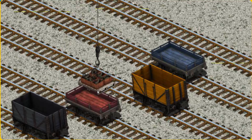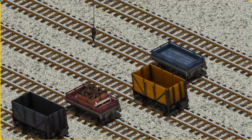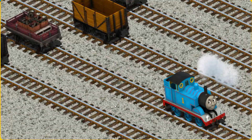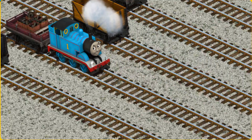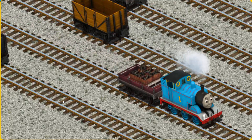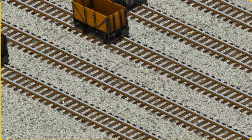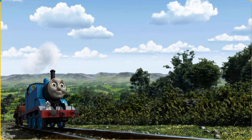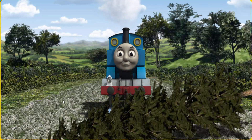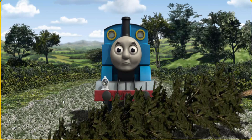Help Cranky find the red flatbed. There you go! Thomas set out for the diesel works. Suddenly, Thomas had to stop. He would have to go another way.